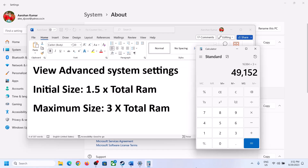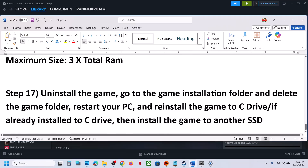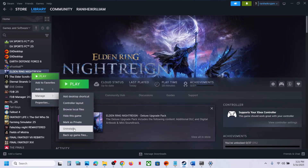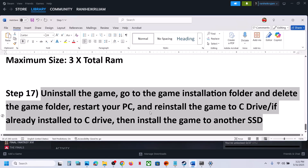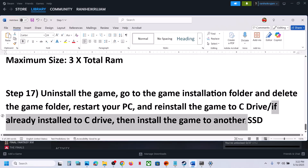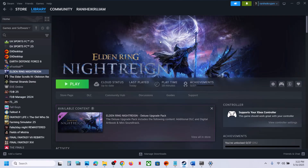The last step is to uninstall and reinstall the game to a different drive. Right-click the game, select Manage, click Uninstall. After uninstalling, go to the game installation folder and delete the game folder. Then install the game to the C drive. If it is already on the C drive, try installing it to another SSD. One of the steps shown in this video should help you run the game successfully on your Windows computer. Thank you for your time — please like this video and subscribe to the channel.